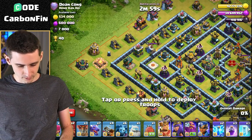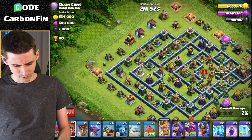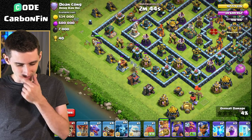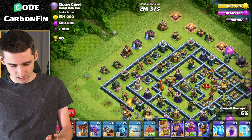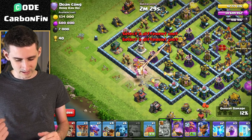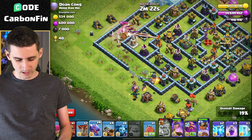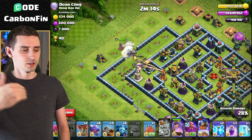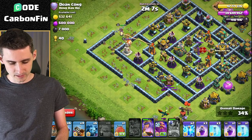Let's go ahead and start off with the king — you decide where you want to go. We're going to come from the opposite side. The king's going to go through... let's wobble it down here. Let's drop the queen over here. Let's drop a nice one and see where she goes. King is going to help take this compartment down. Pop his ability. Come back down, king! I'm going to send the royal champion down here. Let's drop a balloon, drop a dragon up there on the bottom side of this compartment. Pop the RC ability — boom, skips across. Down goes the air defense. Pop the queen ability.